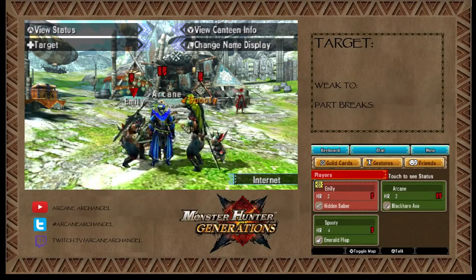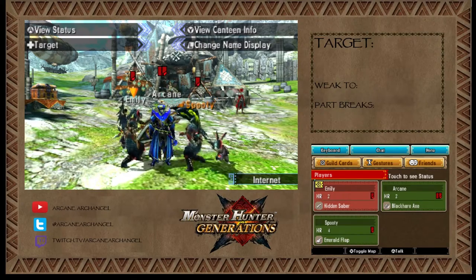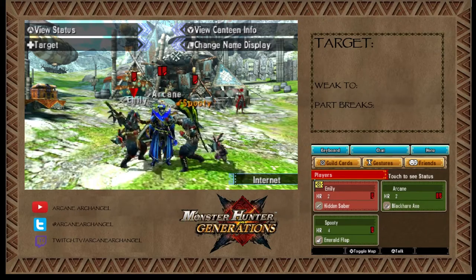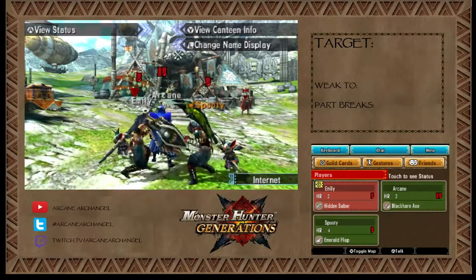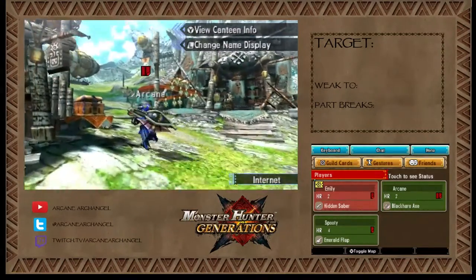Welcome back to part 21 of my Monster Hunter Generations playthrough. Today I'm still online with these two, and we are hunting down more variants. Today's is the Stonefist Hermitaur. After our last hunts, we're a little decked out in new stuff — I have a fancy Snowbaron Axe. These two are having a boxing match, but less fighting each other and more fighting the monsters. Let's go.